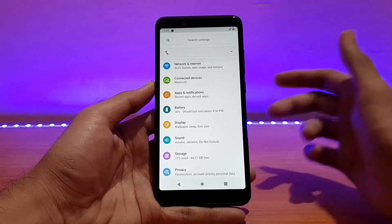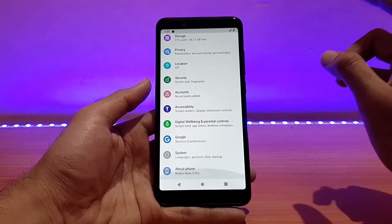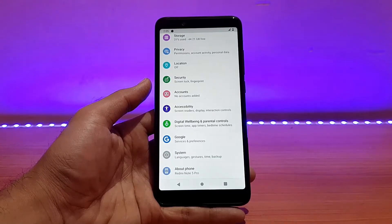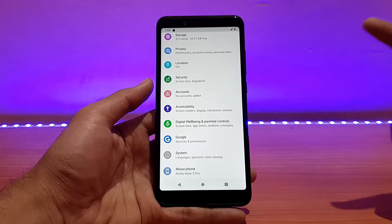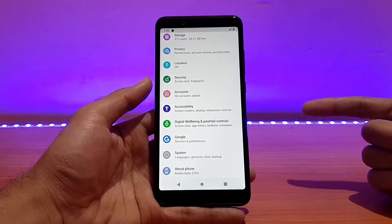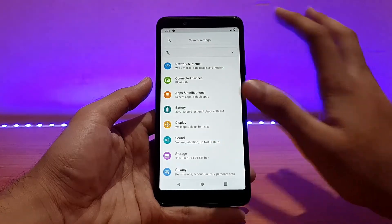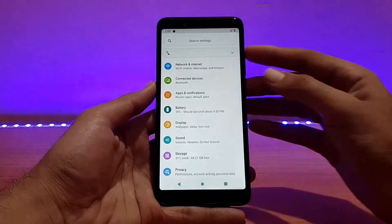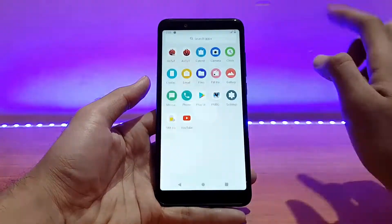There are no major customization options in this ROM, as it's just an alpha build and the first ever build for the Redmi Note 5 Pro. Another build was available on the 16th of September; this is the 18th of September build, the latest at the time of recording. Wi-Fi is working absolutely well, and Bluetooth also seems to work fine — no bugs with Bluetooth at all.